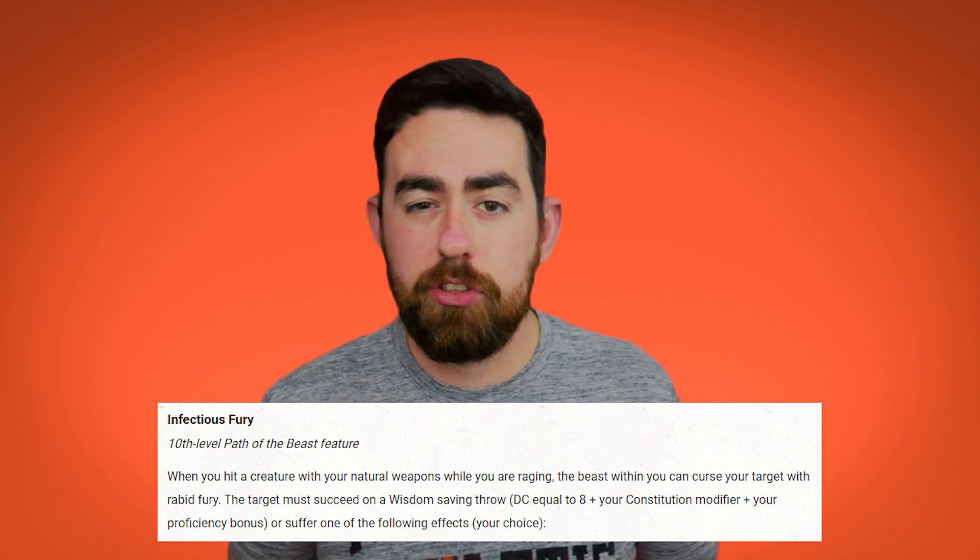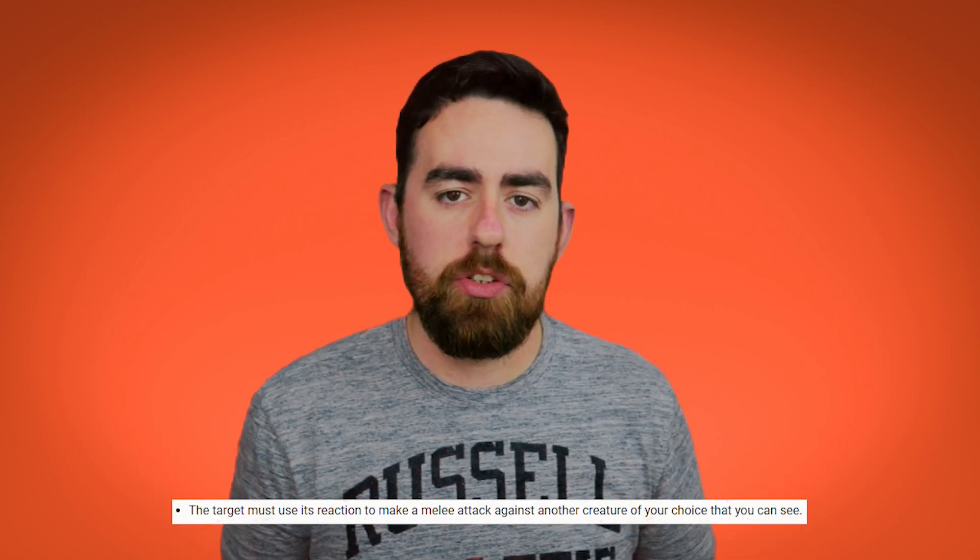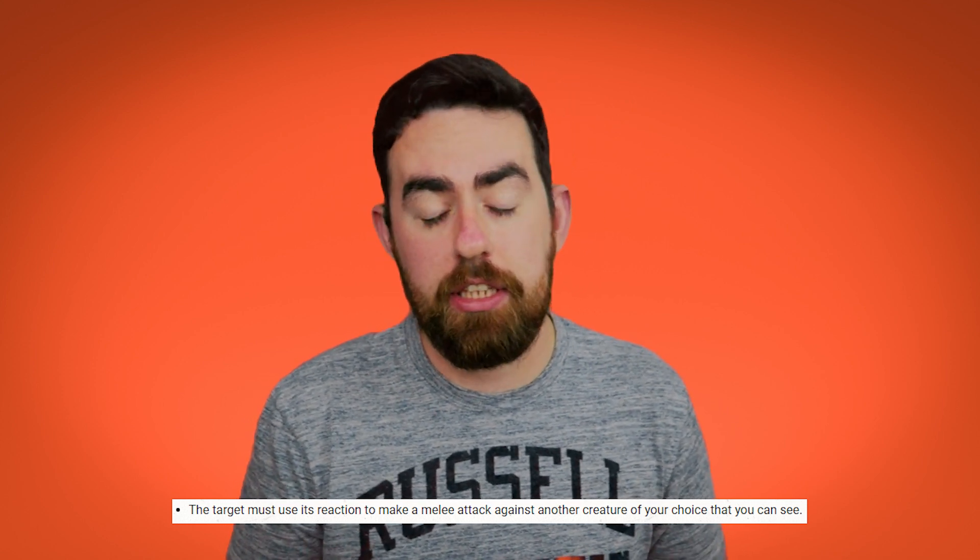At level 10 you get Infectious Fury. When you hit a creature with your natural weapons while raging, they must succeed on a Wisdom saving throw or be cursed with one of the following effects: they must use their reaction to make a melee attack against a target of your choice that you can see, or they take 2d12 psychic damage. You can use this feature a number of times equal to your proficiency bonus, regaining uses on a long rest. A nice ability with a few options depending on the outcome you want.